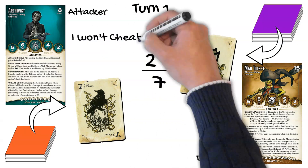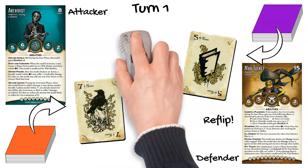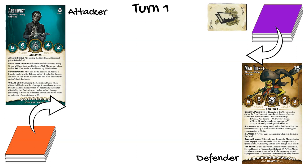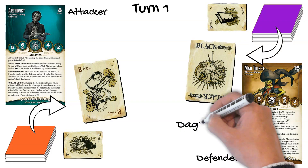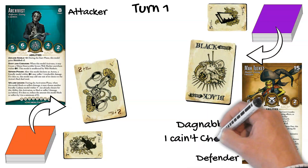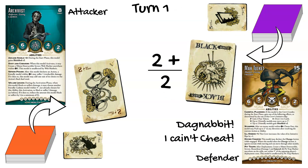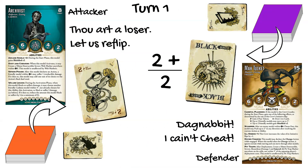Cadmus has the option to cheat first because he's the attacker, and forgoes it. Ma Tuckett chooses to let it ride, and it goes to a reflip. On the reflip, Cadmus flips a measly two, but Trixie flips the Black Joker. While the Black Joker is not an automatic loss, it has a value of zero, and the player who flips it is not allowed to cheat. With the Ill Omens ability, both crews are again tied at two. Cadmus has the right to cheat first since he's the attacker, but he also knows that Trixie cannot cheat because she flipped the Black Joker.